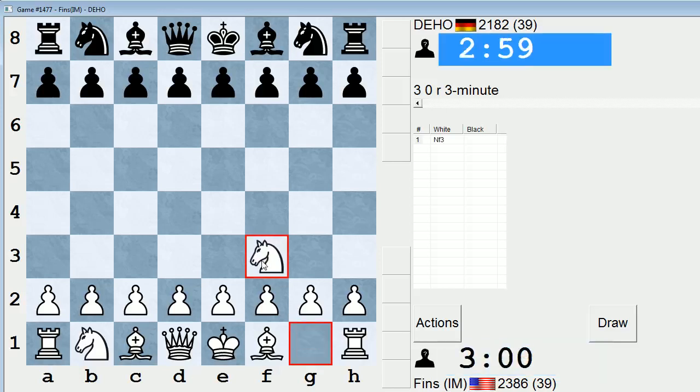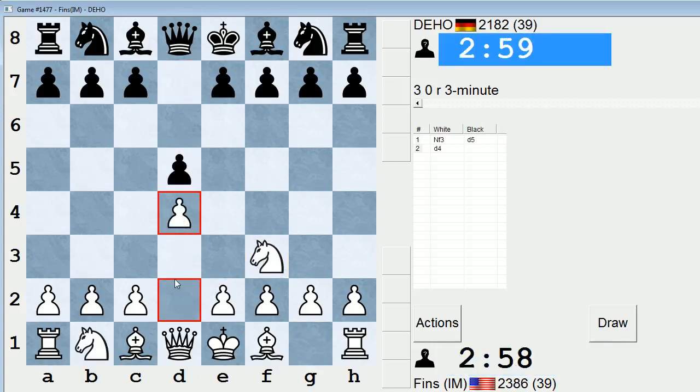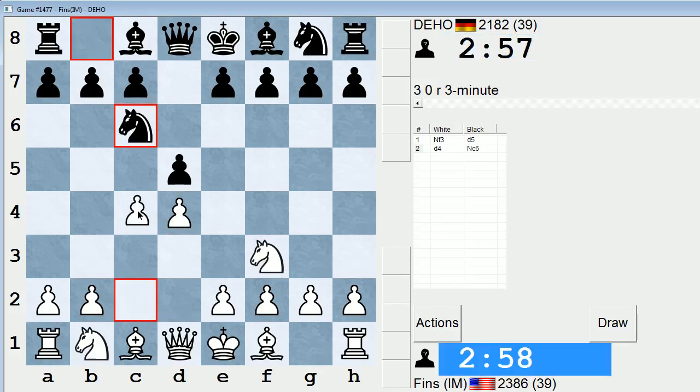Hey guys, this is John, and I'm playing Dejo in the 3-minute pool on ICC. Dejo is 21-82, and we have a d4-d5 opening by transposition.